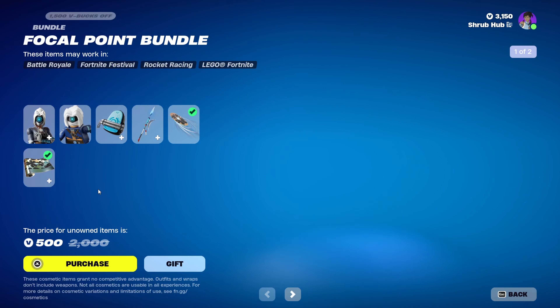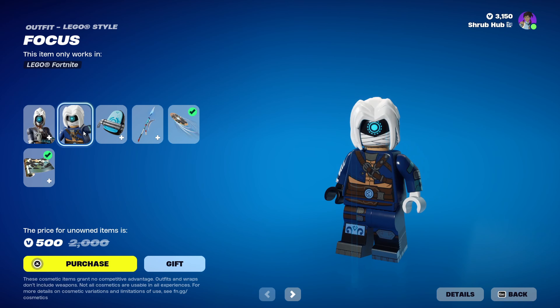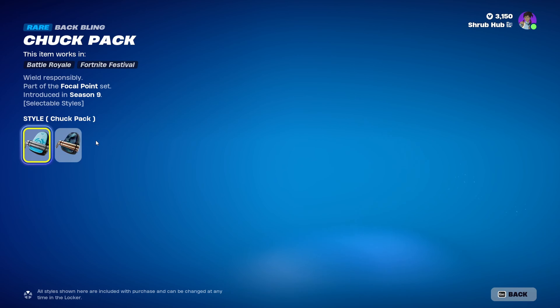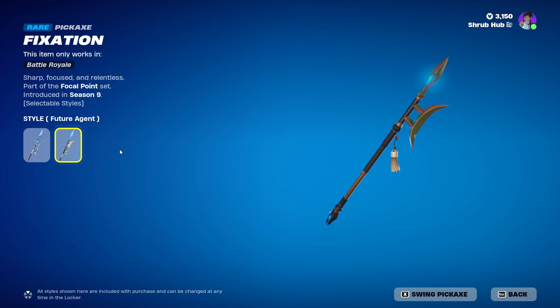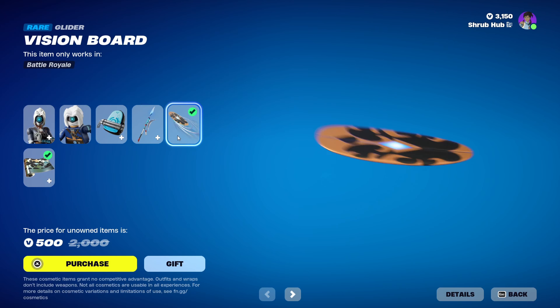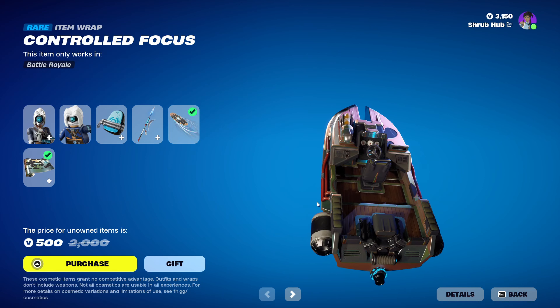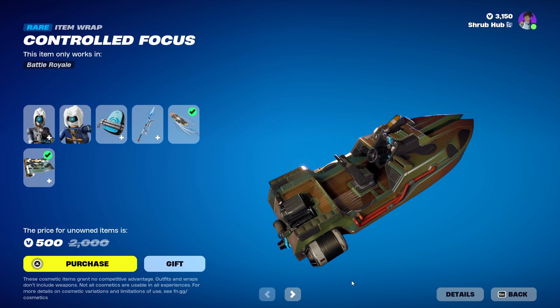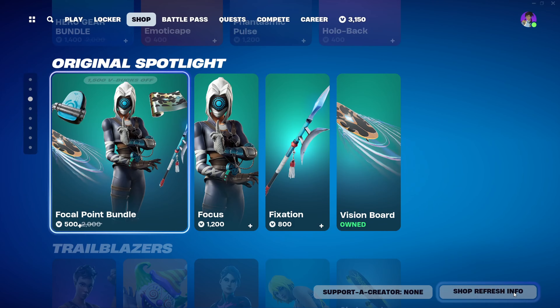Then we have the Focus Point bundle here with Focus from season 9. She has the Future Asian edit style and this is her letter style. She comes with the Chupback backlink for the Future Asian edit style. Then we have the Fiction Acts here from season 9 — it has the Future Asian edit style. And then we have the Vision Board and the Controlled Photos Wrap, both from chapter 4, season 1. If you did Reboot Rally that season, you'd be able to get these for free and make the bundle cheaper. You can also get all set links too, besides the Wrap.